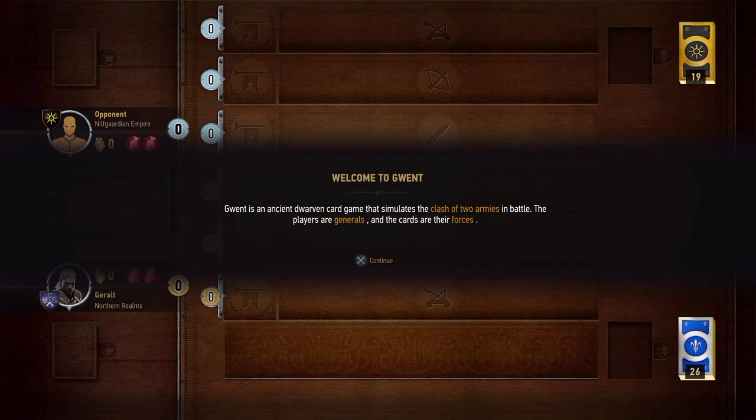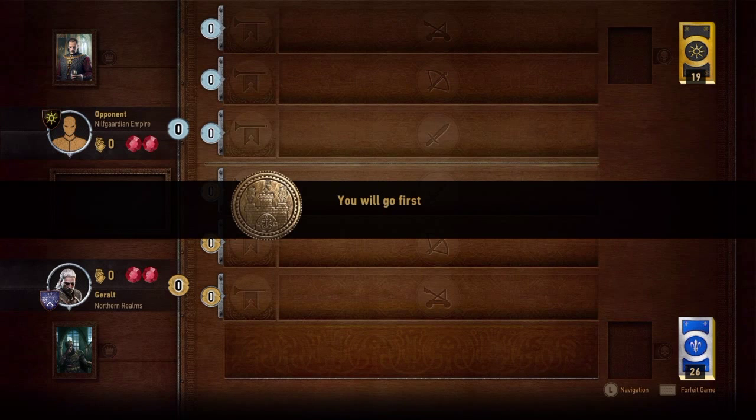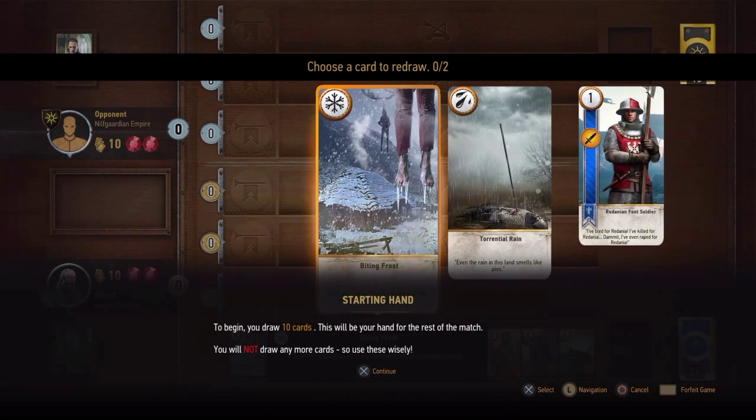Welcome to Gwent. Gwent is an ancient dwarven card game that simulates the clash of two armies in battle. The players are generals and the cards are their forces. To begin, you draw ten cards. This will be your hand for the rest of the match. You will not draw any more cards, so use these wisely.